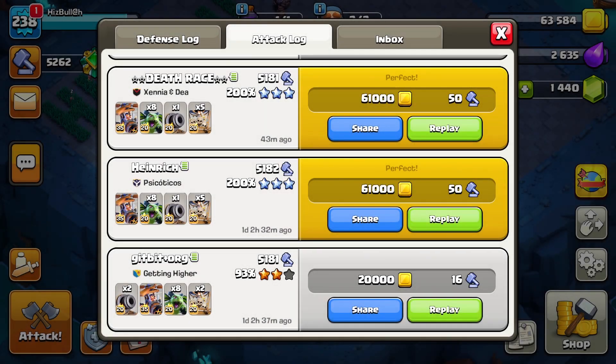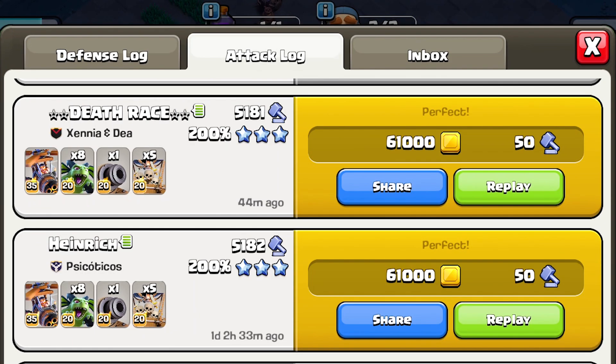Hi guys, welcome back to our new video. Right now I'm going to share with you a Builder Hall 10 interesting attack strategy especially to easily destroy opponent bases. The strategy is 8 Beta Minions, 3 Drop Ships, and 1 Cannon Cart with Battle Copter.